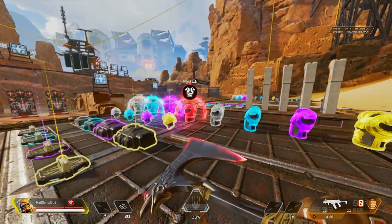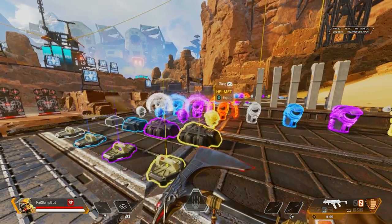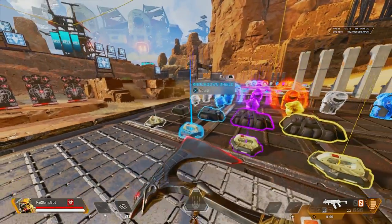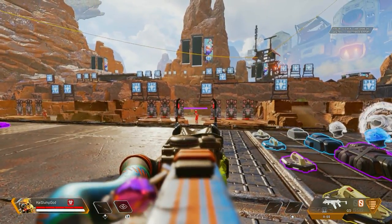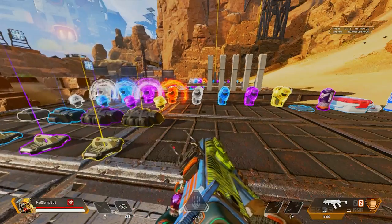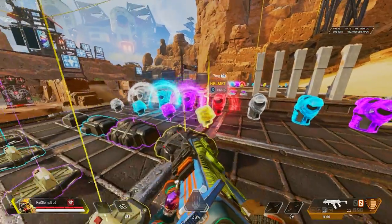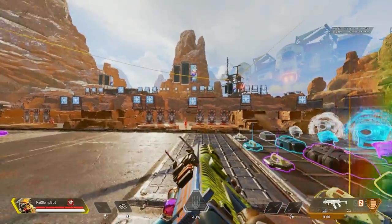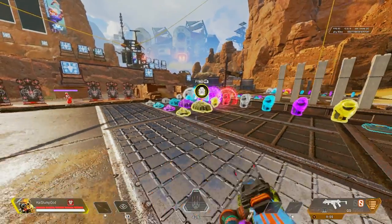I'm going to show you a before and after. This is how it looks with colorblind off — this is how the optic looks on red, and you can see how hard it is to aim with that. And this is how it looks on Tritanopia. You can see there's a major difference and it looks way better than having it off.